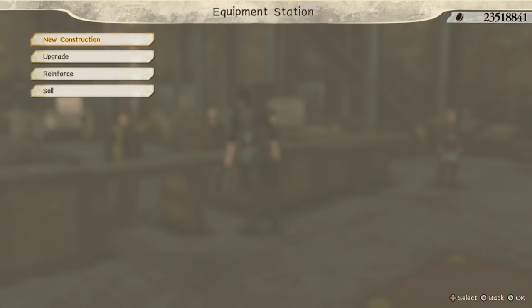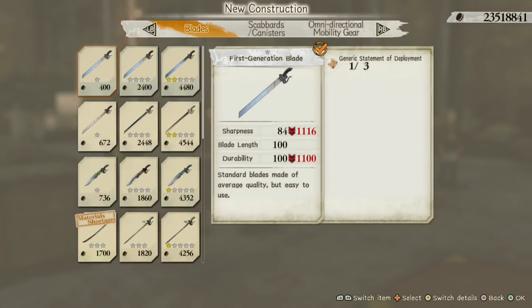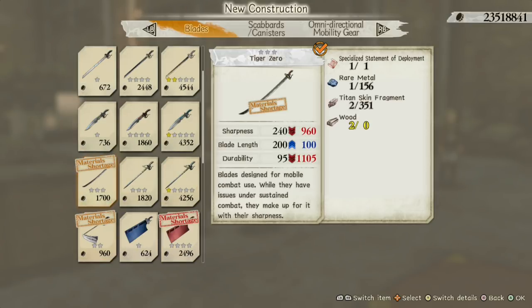The best way to upgrade is to buy a first generation blade. If you want to get a perfected blade, you get the first generation of it. If you want to get the Tiger 0, which is the Cloud 0 at the end, then you get the Tiger 0. I will demonstrate with the Tiger 0, so let me buy this.